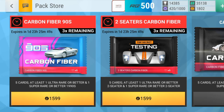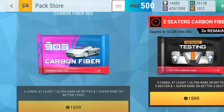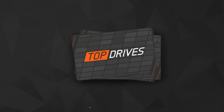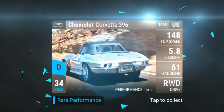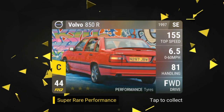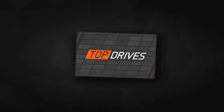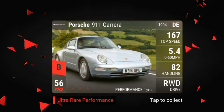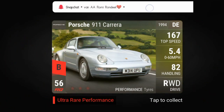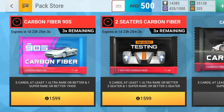I really want to open a 90s carbon fiber pack — let's hope for something good. Let's see what this pack could bring to my garage, maybe something I don't have yet. We start off with a 44850R — I already have one of those I think. The final card of the pack is a Porsche 911 Carrera 4 at 5.482 — is it worth it? I should have a look into it.